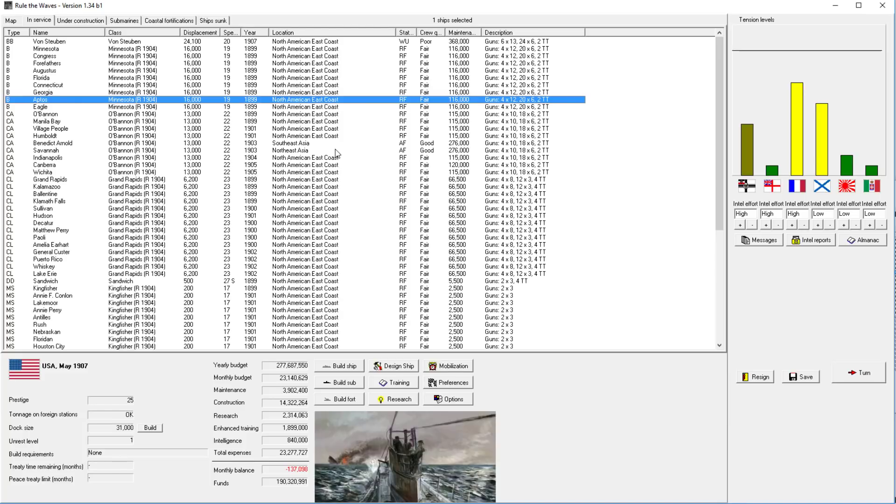Welcome back everyone to Let's Play Rule the Waves as the United States of America, episode number six. We've had a long stretch of peace. We almost had war with France for a little bit there, then tensions faded. Now tensions are rising again - tensions with Russia are rising.